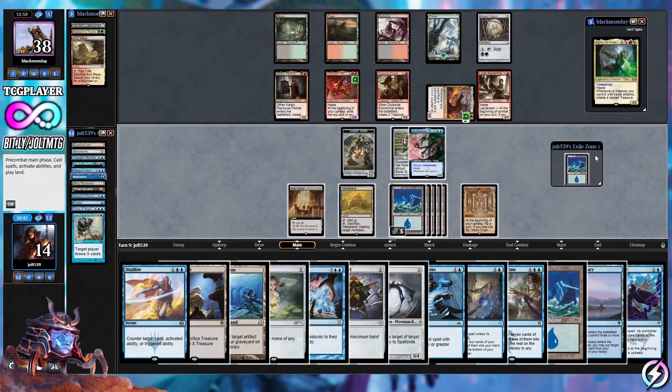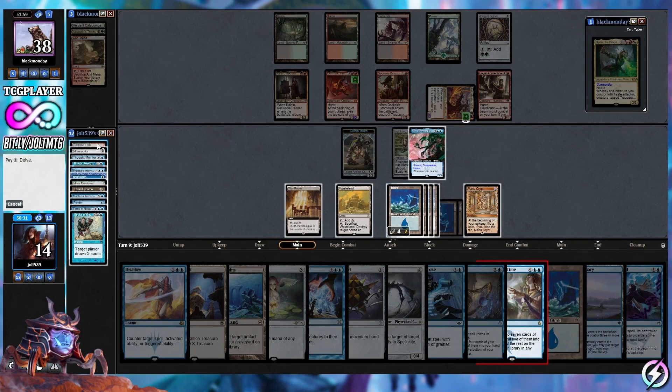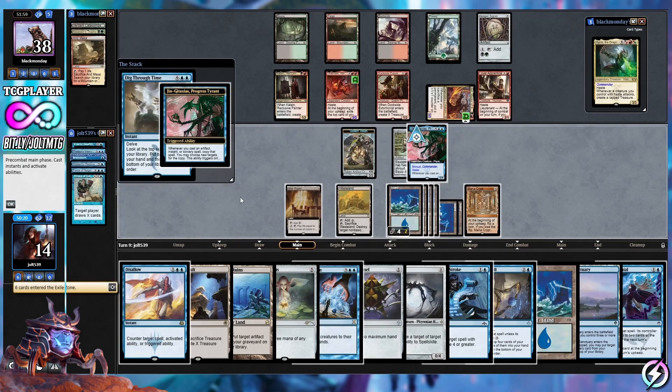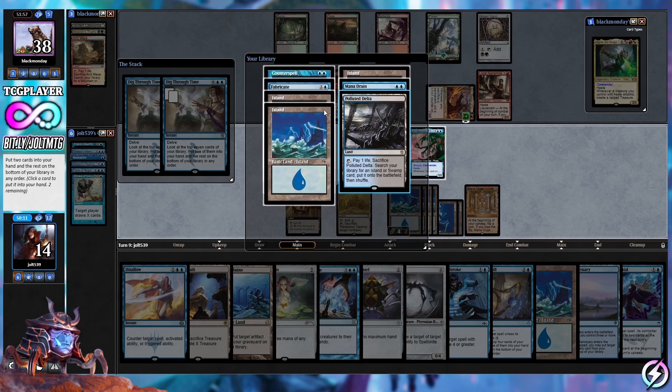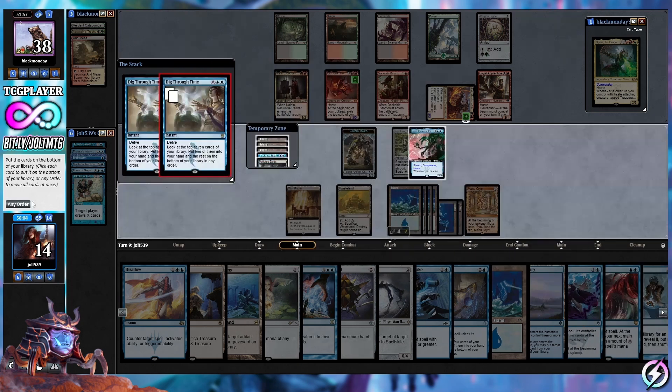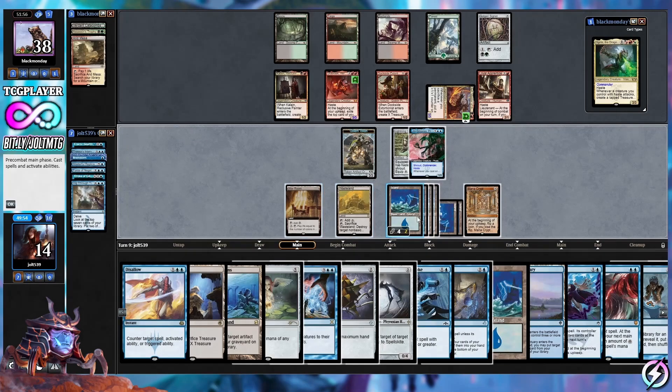We cast Dig Through Time — one, two, delving with double Islands. We discard Scalding Tarn, Mirror Works, Thought Monitor, Misty, Thran Dynamo, and Ponder. We get double Dig Through Time going. Looking through: we see Fabricate, Mana Drain — let's grab Fabricate and Mana Drain. Then we resolve the second Dig and reveal Cyclonic Rift and Tezzeret — one, two, three, four, five, six mana available. We've got just enough to leave up Cyclonic Rift.